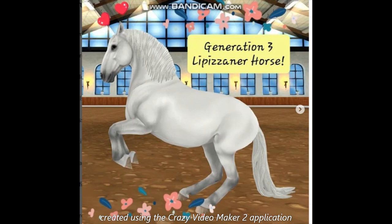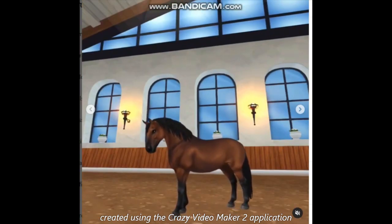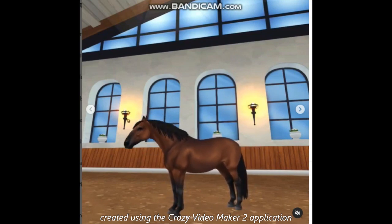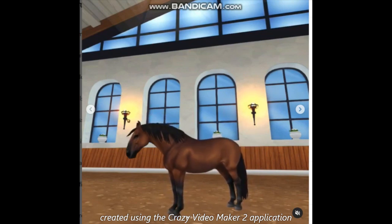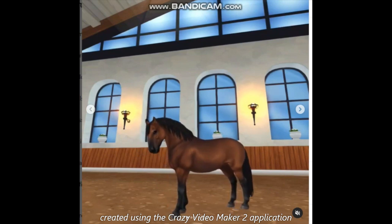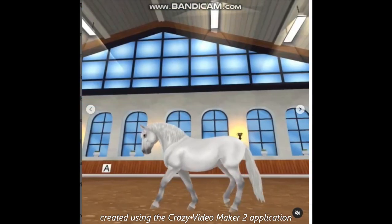They're supposed to have short legs, and the animations that you see — which I will show you — is what a real life Lipizerner would do. So it's realistic. You don't want Star Stable to make things not realistic, do you? That's my question for the haters, because this is realistic. That's a normal Lipizerner.